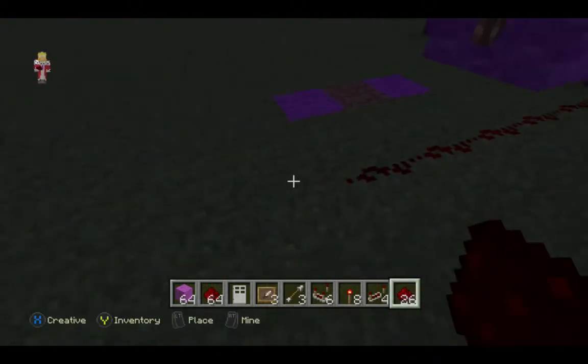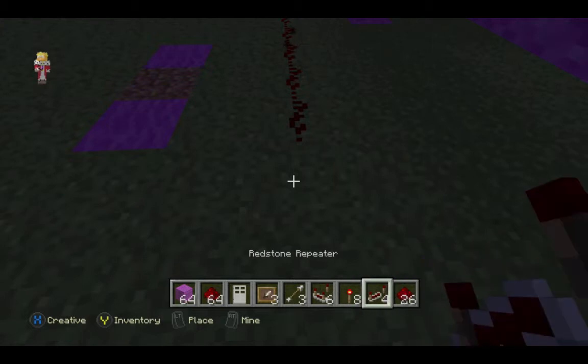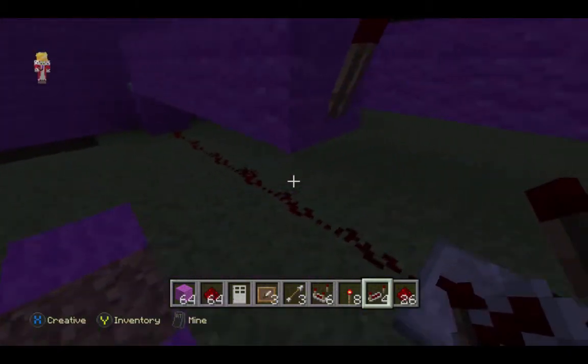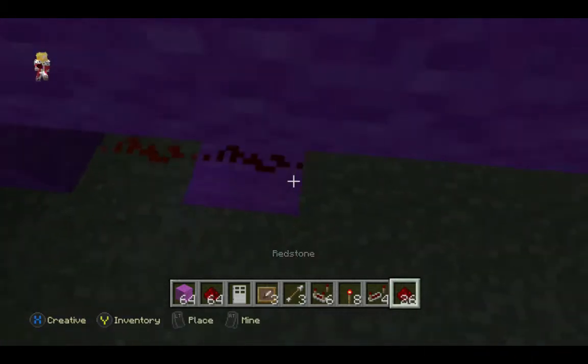We place redstone all the way under the wall and under the redstone torch, then place a redstone repeater, and we do that for all three of them.